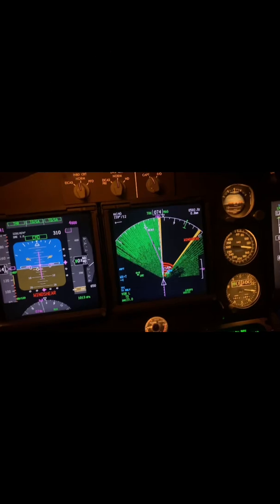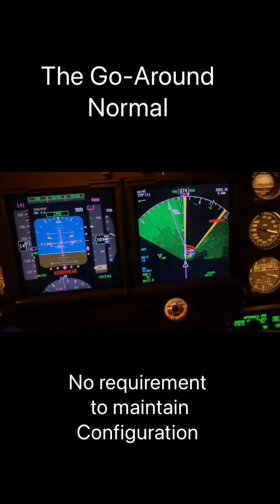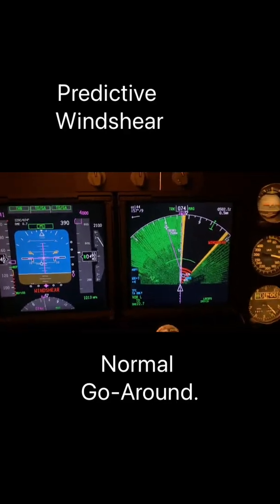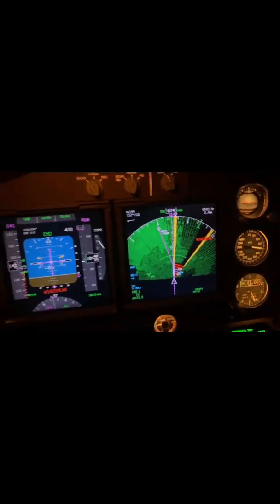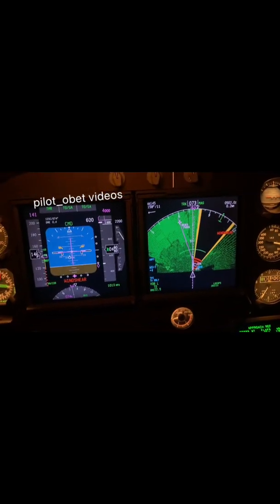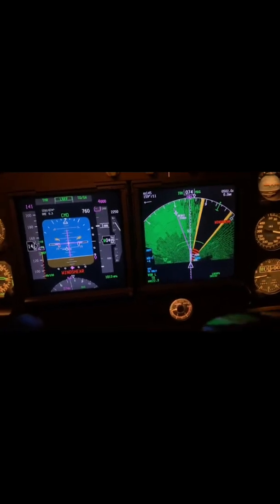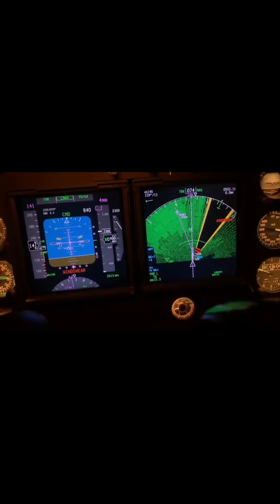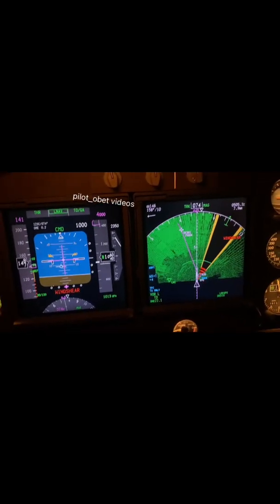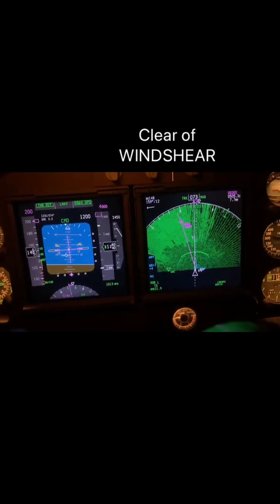Go around, flaps 20. Trust TOGA, TOGA, command — check. Positive rate, gear. There's the FMC on this one, you have to press LNAV. There you go. Yeah, 1000 feet — you have to press LNAV. Check. Looks like we're out of it. Yeah, it's just got LNAV speed — check.